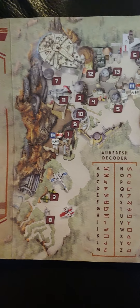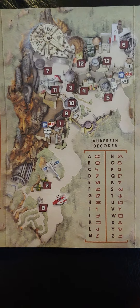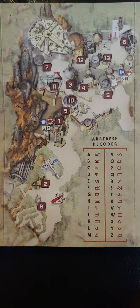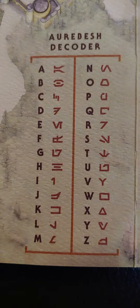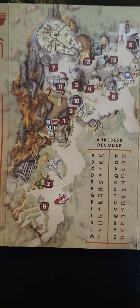As you can see, here is the layout of the land with our Aurebesh decoder, so you can read the signs as you go along. You might want to check that out because the signs are all in Aurebesh and you'll want to know what they say. That's the land.